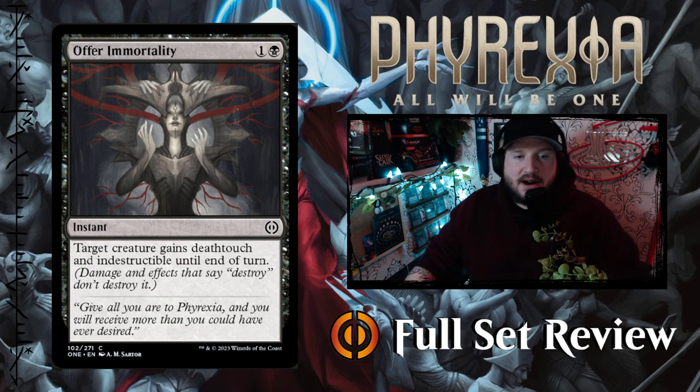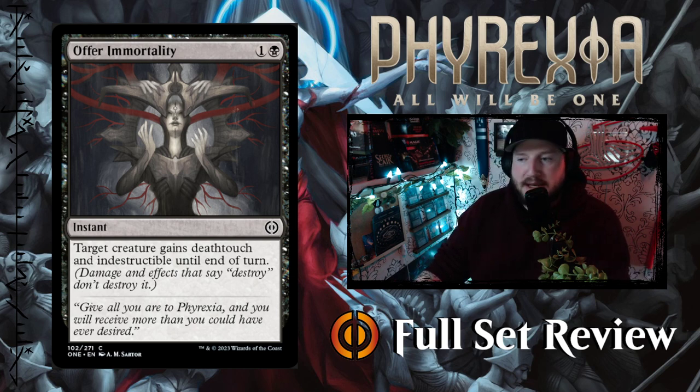Next up we've got Offer Immortality — one and a black for an instant. Target creature gains Deathtouch and Indestructible until end of turn. Amazing, love it. Combat trick with Indestructible and Deathtouch — wonderful card.